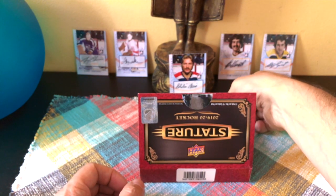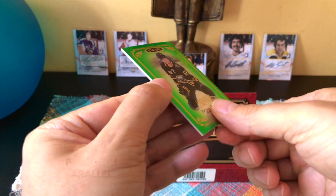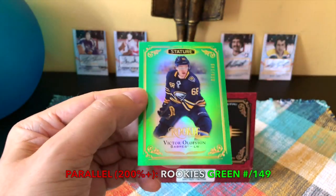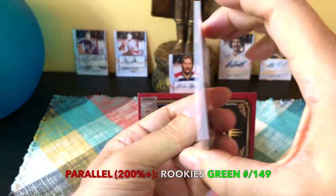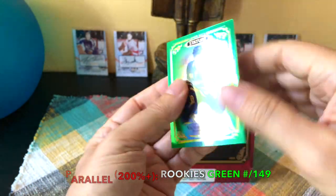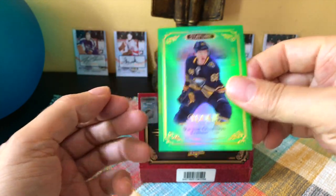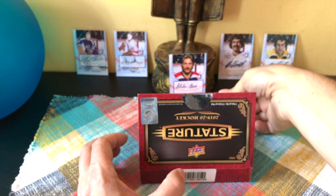Now I think we're into the parallels — I can see the green. And we hit a rookie parallel numbered to 149, so we hit the green, and we hit Olofsson, who certainly is a star. He was a late rounder but was just a monster this year — 20 goals, looked really good on Jack Eichel's power play. This guy is one of the better rookie cards; he was a seventh rounder in 2014 and put up 42 points in 54 games before getting hurt.